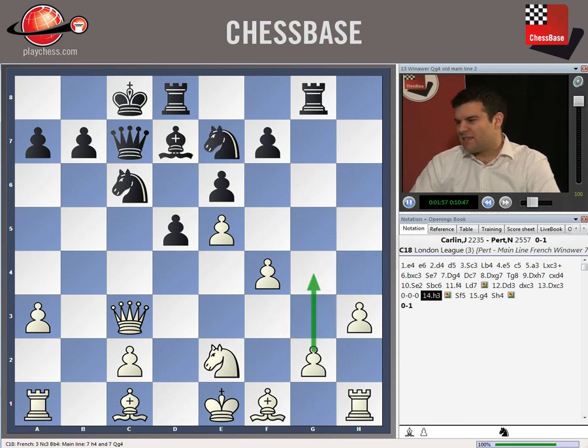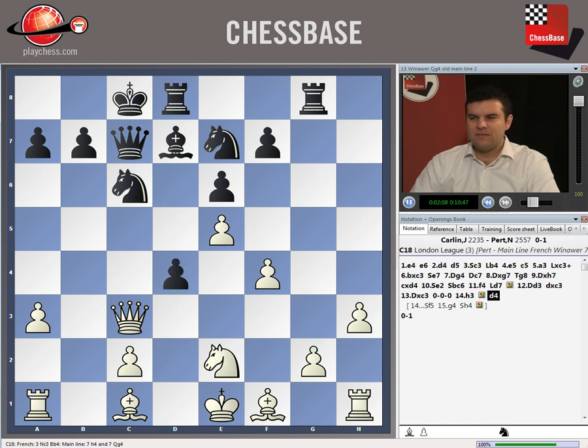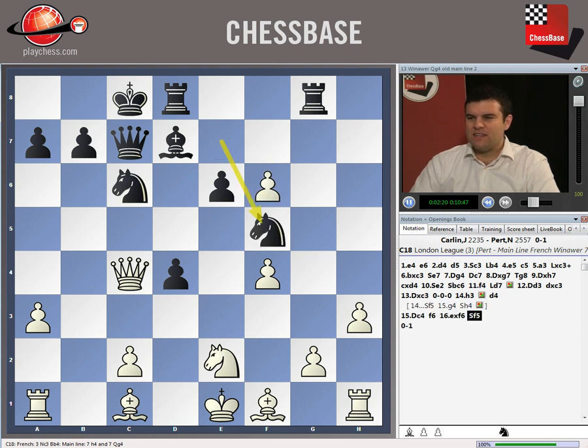I had this against Colin Lyon in the Border League - he went h3, and I played d4, which is fine. d4 is a standard move. He went Qc4, and now I should have played Nf5, but I didn't. Instead I played f6, trying to open up the centre, take, and then Nf5.